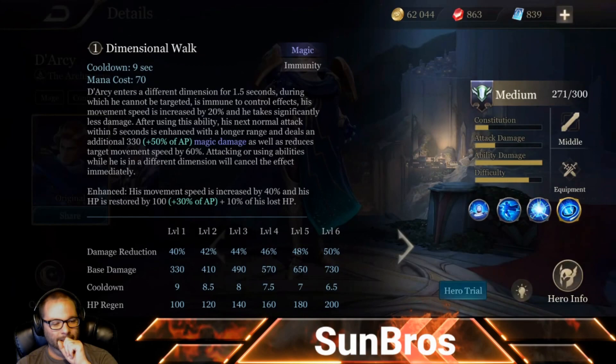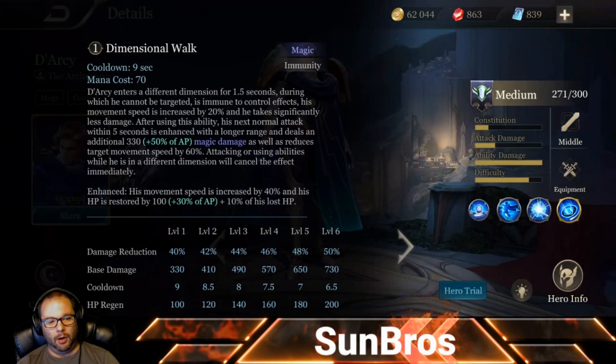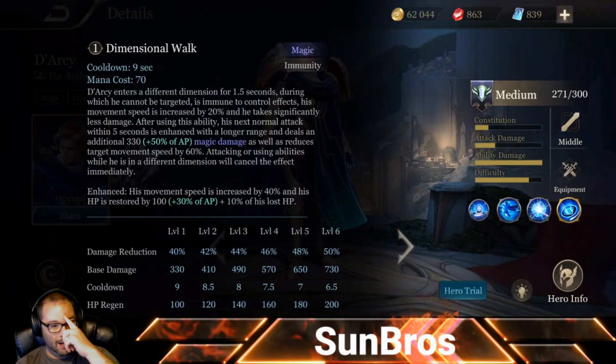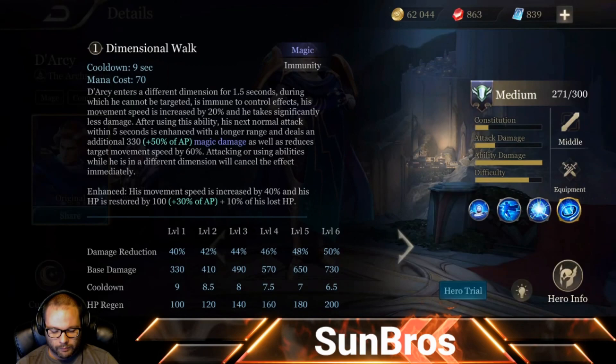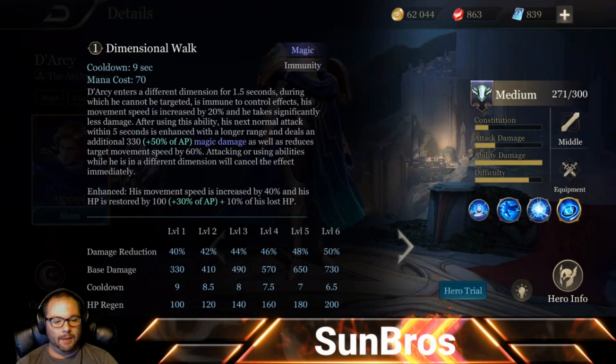That enhanced auto is something we're going to accentuate on Darcy, especially early in the game. Note that attacking or using abilities while in the different dimension will cancel the effect. The enhanced version of Dimensional Walk increases movement speed from 20% to 40% and he also heals for 100 base (up to 200 at level 6) plus 30% of his AP and 10% of his lost HP — so he can heal quite a bit.